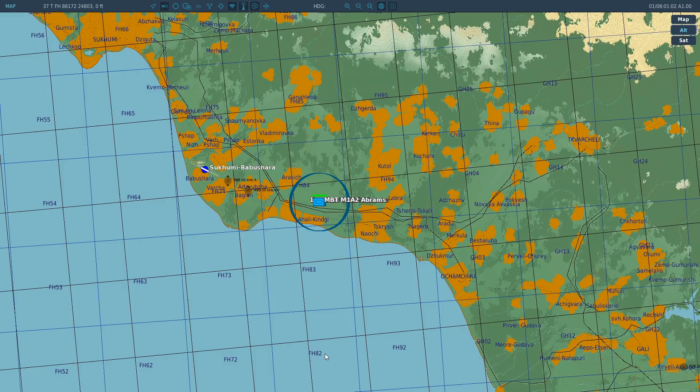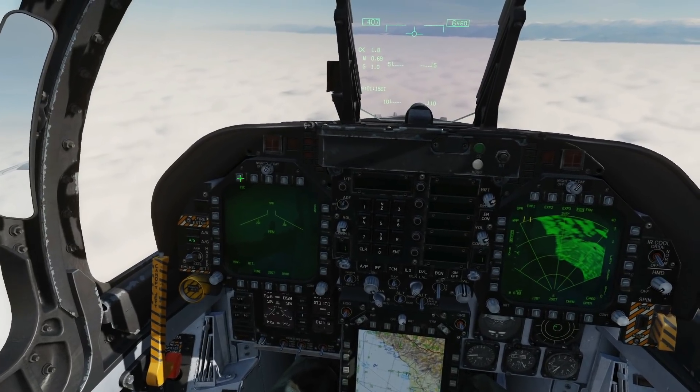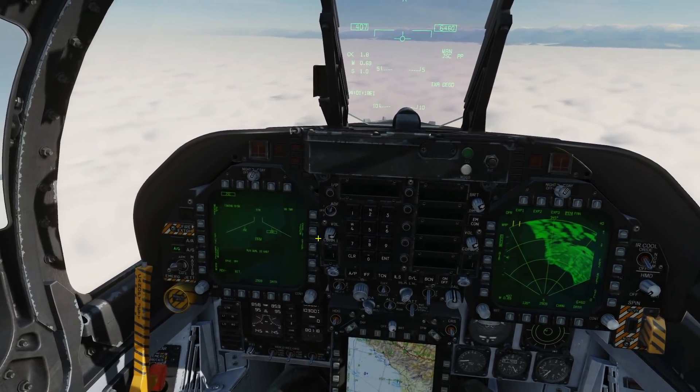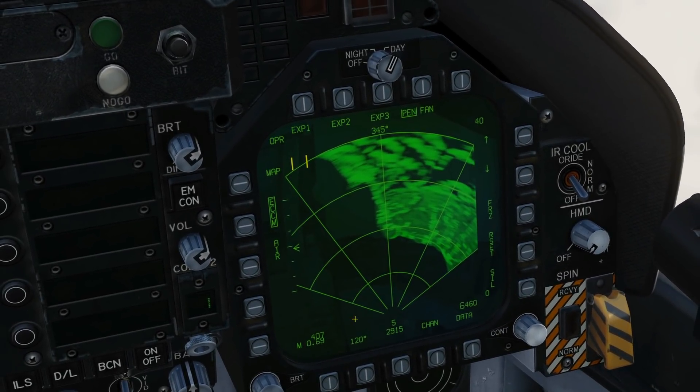We can't use our targeting pod and we can't use our eyes because of the inclement weather. The only way we can find these guys — and this is really amazing — is with the air-to-ground radar. Master arm on, air-to-ground on, just set that and let it warm up, then over to the air-to-ground radar which will automatically come up.